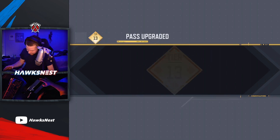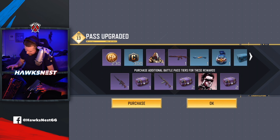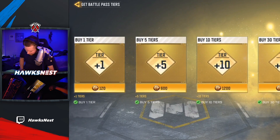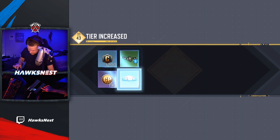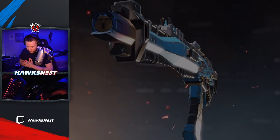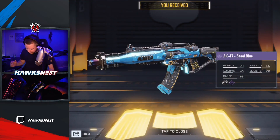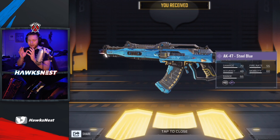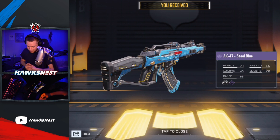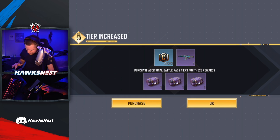I'm going to go ahead and buy the premium pass. Right off the bat getting quite a few cool things - going to purchase the rest of the battle pass and buy 30 tiers to get all this stuff, putting us up to 43. The cool thing about the battle pass is you get a lot of CP back. Even though I'm spending a lot of CP, you guys don't have to - you can grind events to get to Tier 50 for free after buying the initial pass. Technically you could buy the first battle pass and every future one for free with the CP return.